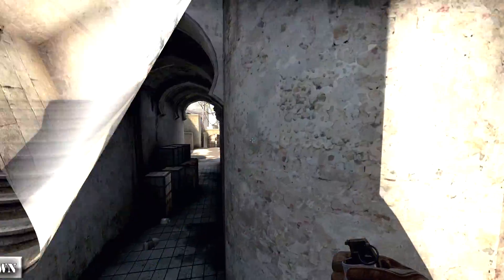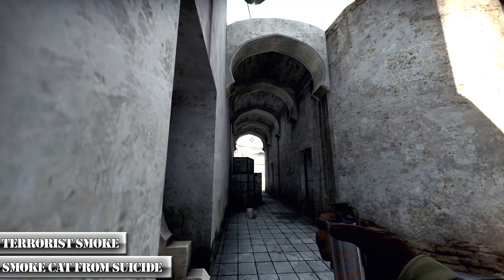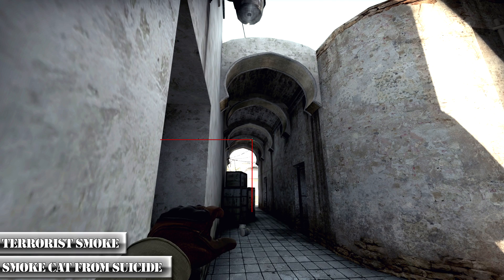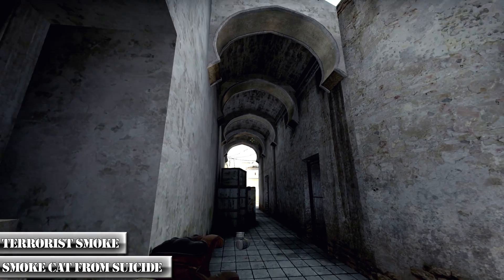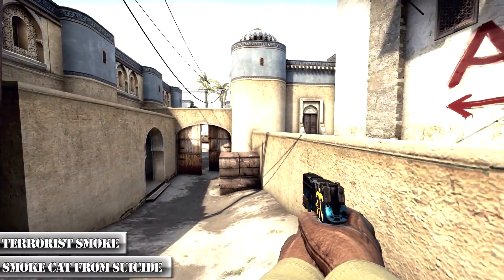You can also make the same smoke from the suicide. Go over that corner and aim to the second arches, lined up where the box ends. Move forward, and as soon as you step in front of the left door, throw a smoke. It should look like this — the smoke will bounce on the wall and go back on top of the box.